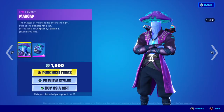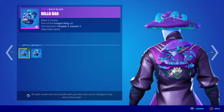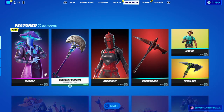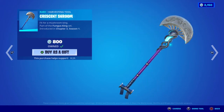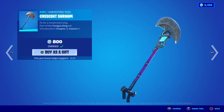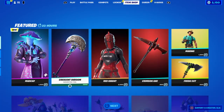I'm definitely going to be grabbing it. Moving on to the back bling, we have the Bellow Bag — make it mushy — with two selectable styles: the default and the glow version. If you guys paid attention over the last week, we were gifted the Crescent Shroom harvesting tool because of the downtime that Fortnite had about two weeks ago. They gave us this as a way of saying sorry, so we don't have to buy the harvesting tool to go with the new skin. It's the Crescent Shroom — fit for a mushroom king — part of the Fungus King set.